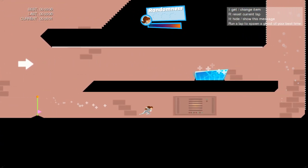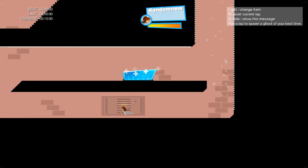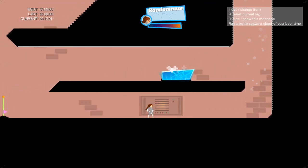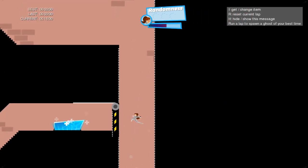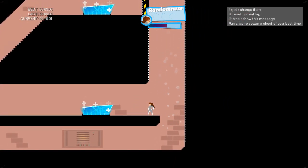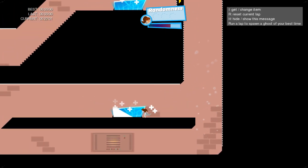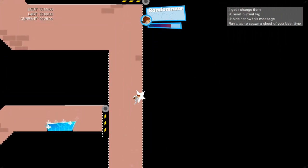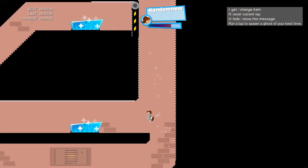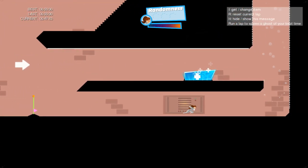There is one possible way to avoid that. What I learned is to keep your foot on the ground and then boost when you get closer to it. That's the single possible way to avoid this bug — keep boosting when you're still going up.